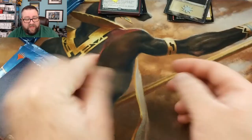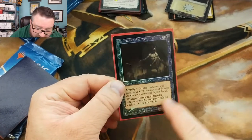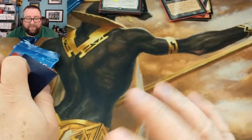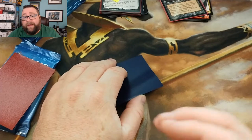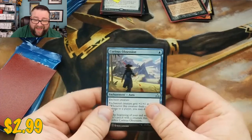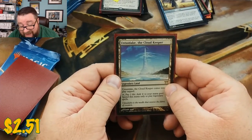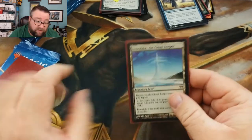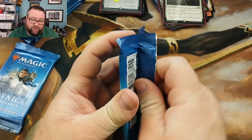Our random foil is an Embalmed Brawler — I love the old foils, the shooting star effect. I miss that. Sorry, I keep hitting the camera; I got used to how we had it set up for about a week and a half and now it's different. We got a Curious Obsession — that card's seeing a little bit of play right now. First rare is Untadaki the Cloud Keeper, kind of an older one, and then we got Dawn of Hope. Let's go ahead and see what Joel got in his packs.